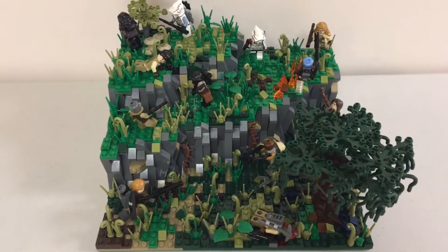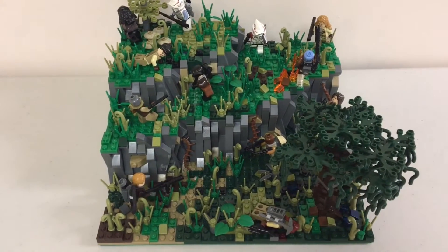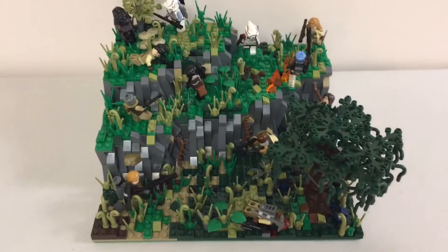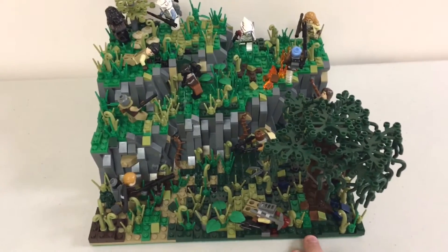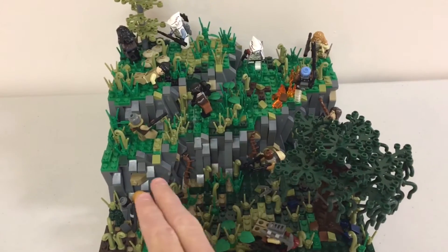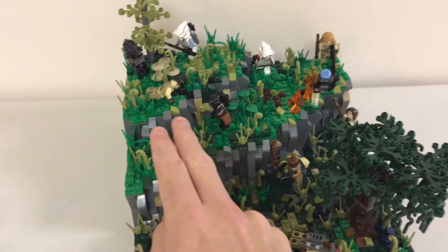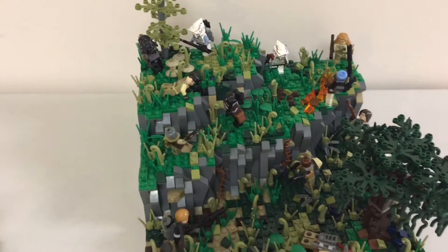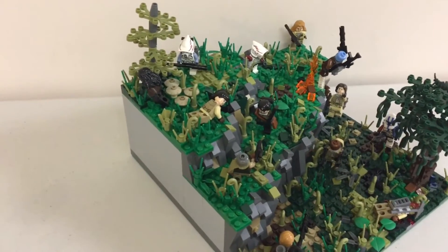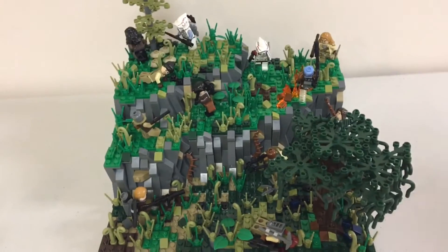So as you guys can see, once again this Minimox is on a 32x32 base plate, and there are three levels to this Minimox. There is a low level that is not elevated at all, there is this level with quite a tall rock structure — it's actually six bricks tall — and then there is another rock structure that is another three bricks tall. You can see there is so much going on in this.